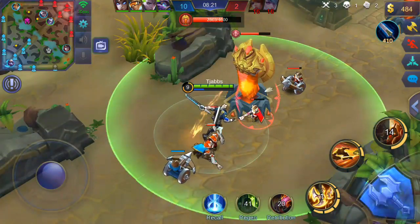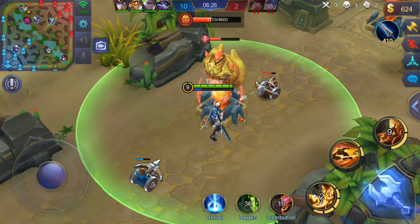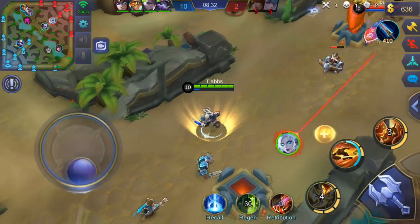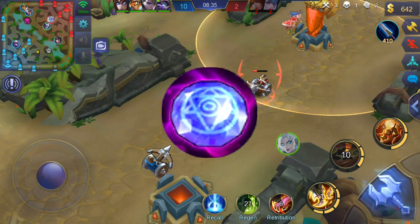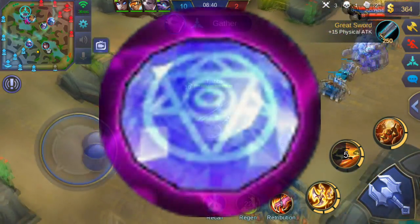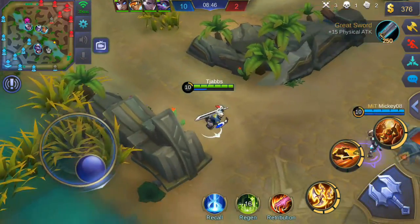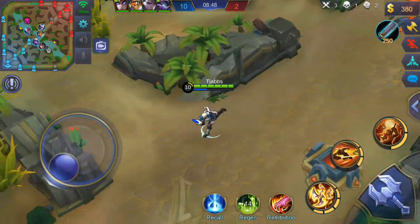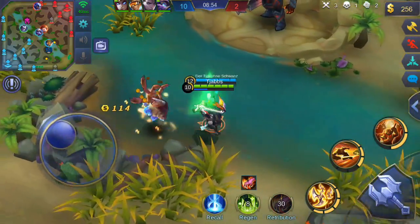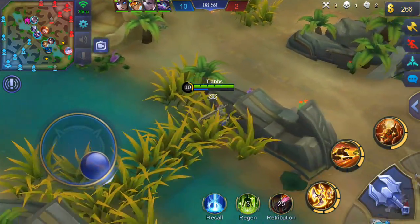Another con is that Hayabusa is really mana dependent. You're gonna want to have the blue buff as often as possible to be able to use your combos to the fullest. If you don't have the blue buff, you'll want to get the Elegant Gem, because it restores your mana every time you level. You should also try to hit only one hero with all three shurikens at once since you restore 20% of your lost mana that way. Although you can't really be as aggressive without the blue buff.